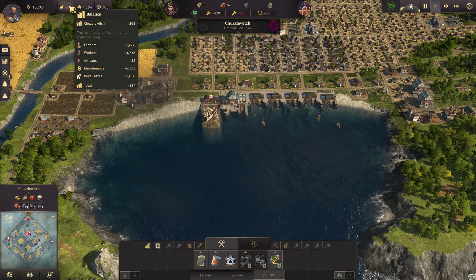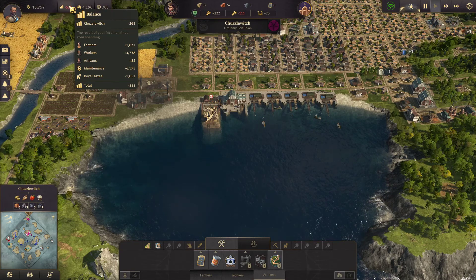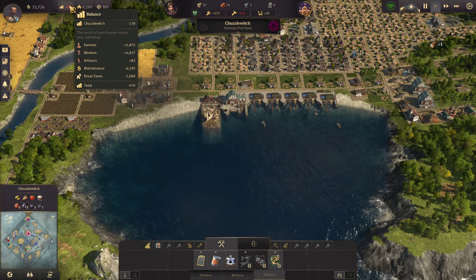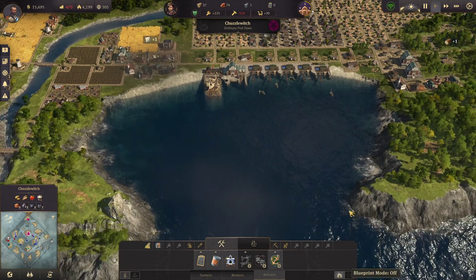Just looking at our balance — why are we losing so much money? Maintenance and royal taxes. Royal taxes are minus $1,000 — that's when you've got too much of a workforce. But maintenance is just a lot. There's just a lot of maintenance going on and we haven't even got many ships yet.